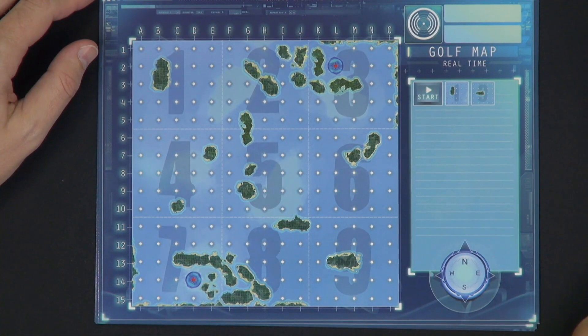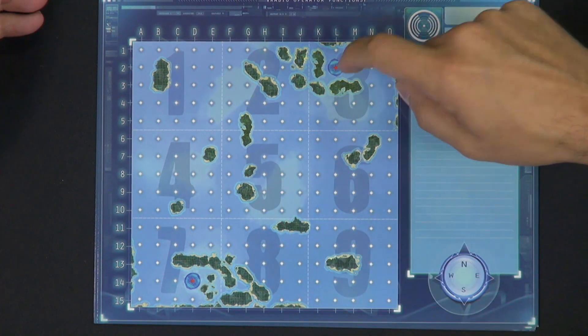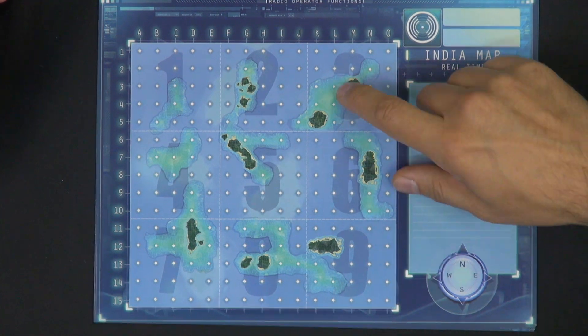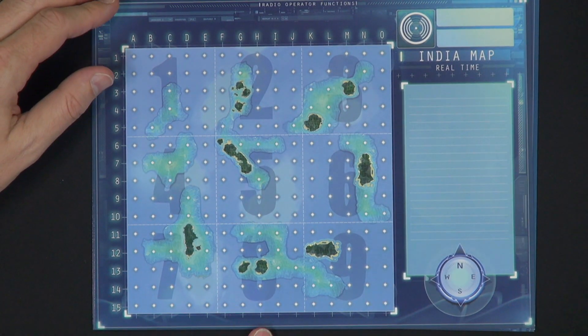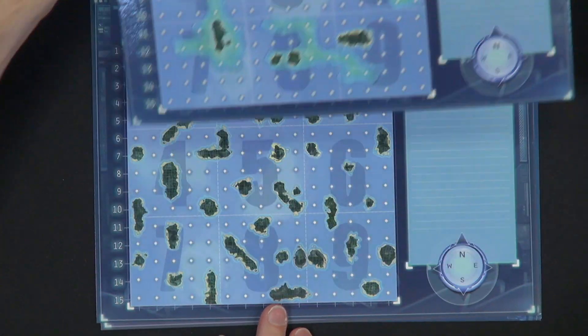We have the Golf map. You have these two special locations here where you can actually repair your submarine. You have some shallow waters here — if you want to leave these spaces, you actually have to cross two breakdowns in your submarine, which creates a different kind of challenge.